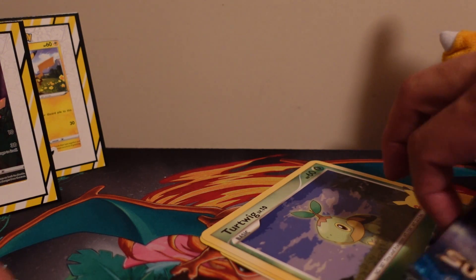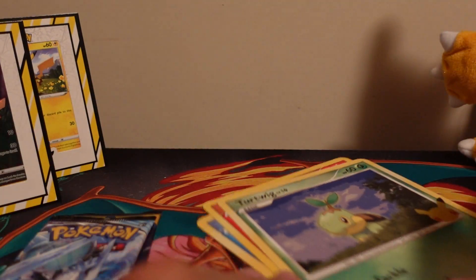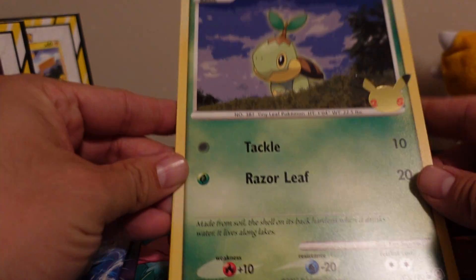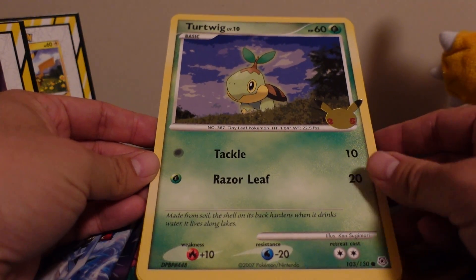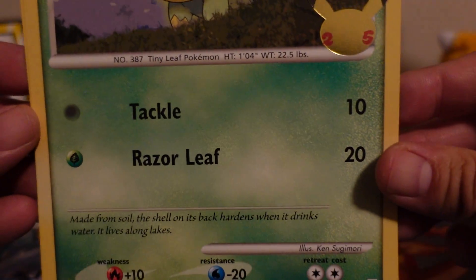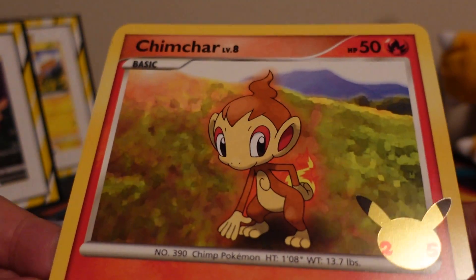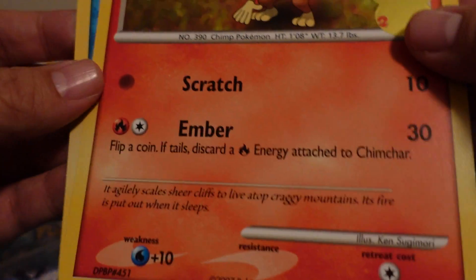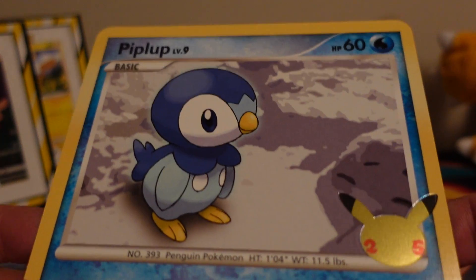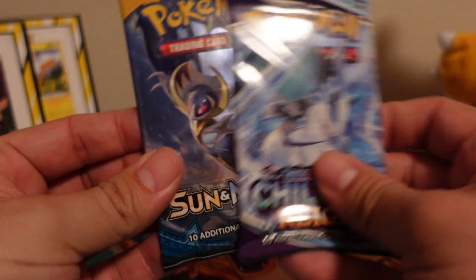So we have Sun and Moon, Chilling Rain, and then we have the three oversized cards which is Turtwig, Chimchar, and then alright, let's do some Sun and Moon and then we'll do some Chilling Rain.